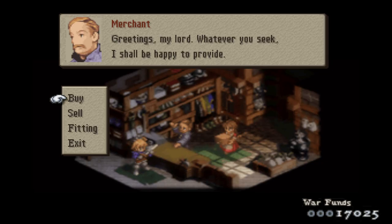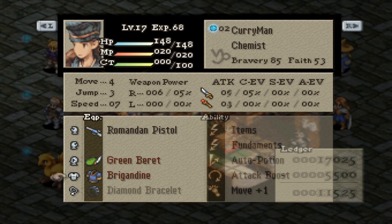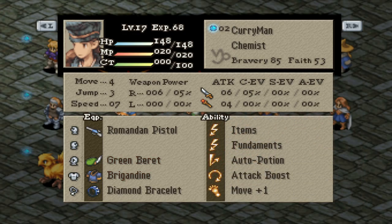An early game build with chemists is to buy the best clothing and hats at the shop, preferably ones that will give the most HP, and to stock up on potions. Over time, go from buying potions to hi-potions and X-potions as enemy damage will get higher as well.